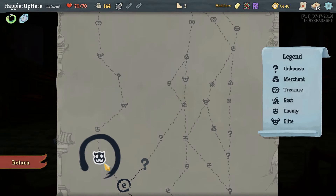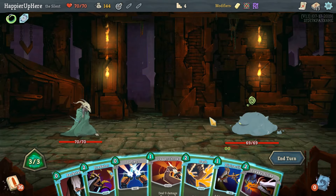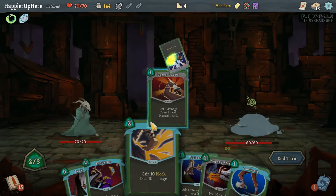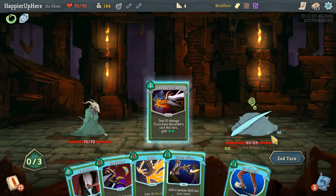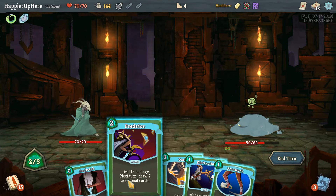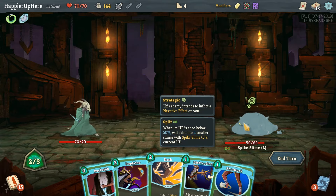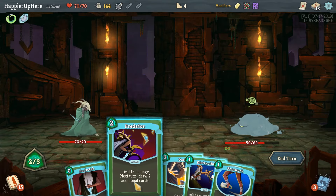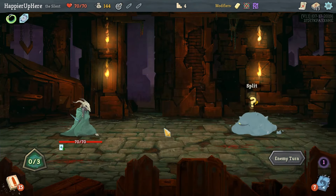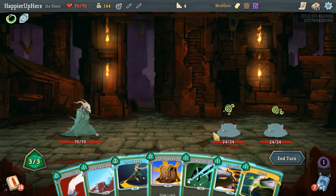Finally we can do Dagger Throw, get rid of the Deflect since we don't really need it, Sneaky Strike. He's going to split at 35 HP — we can get him to split now! 11 damage — yeah, why not, rather sooner than later.